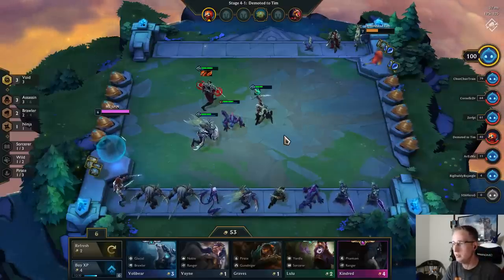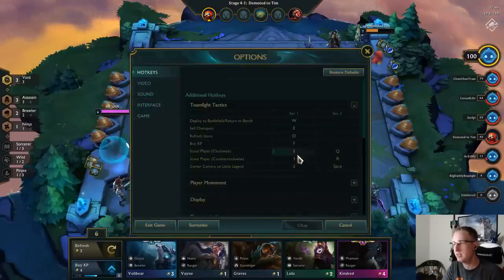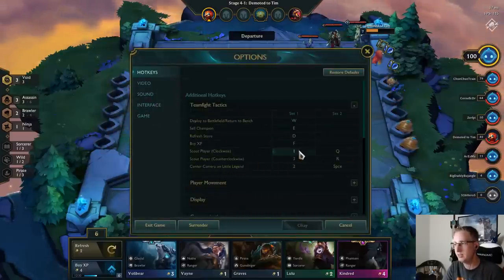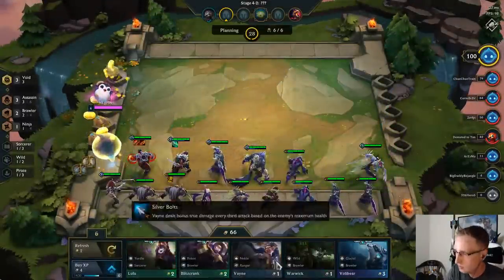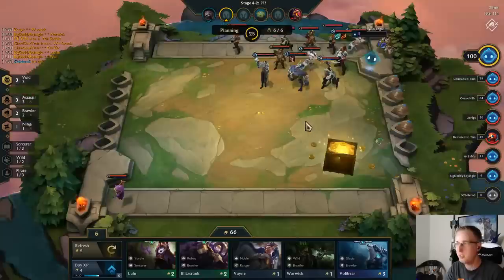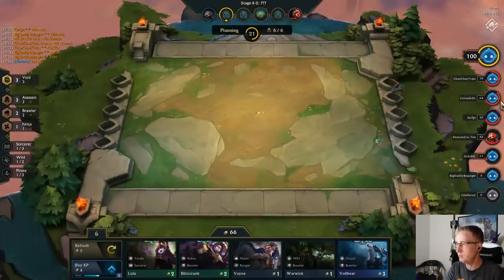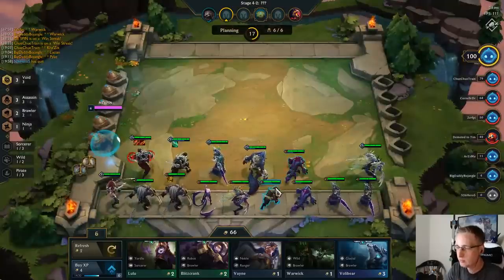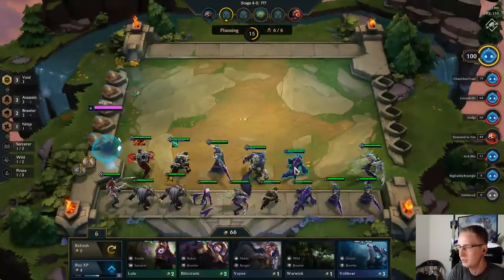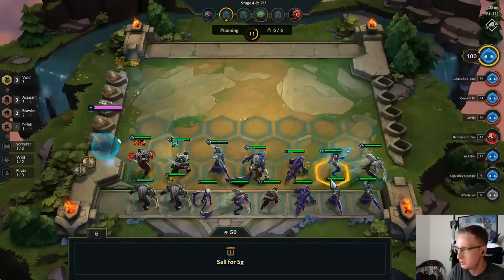In Teamfight Tactics you can scout other players with Hockeys. If you want, you can go to other players' boards and press Q to look at them without clicking on the actual player. I personally prefer clicking on players. Let's put the Tier 2 Cat Arena in.